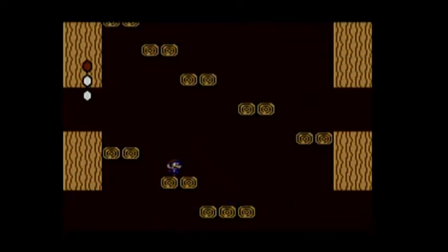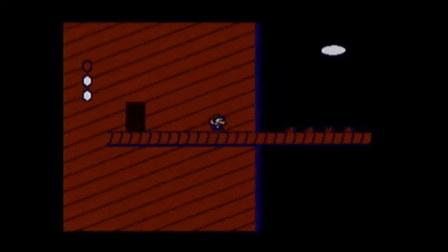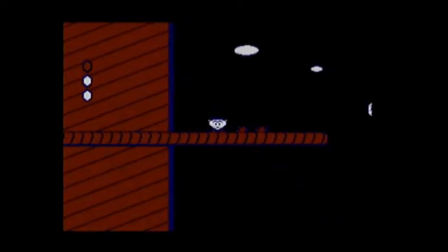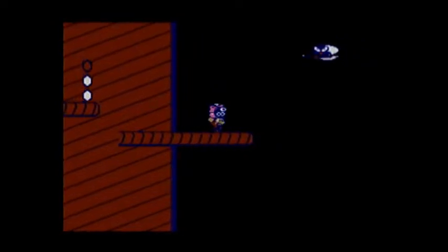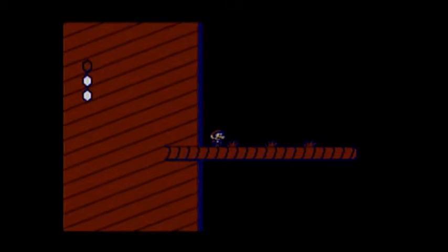Just make your way up — there aren't any enemies, so yeah, that's it. Okay, I just got a Time Stopper. Now I'm going to shoot the Sniffit at this Pidgit, and we're going to take its magic carpet. Here's another Pidgit in case we don't make it.